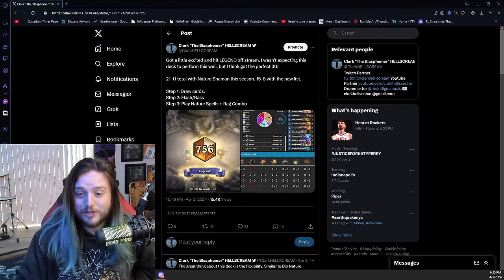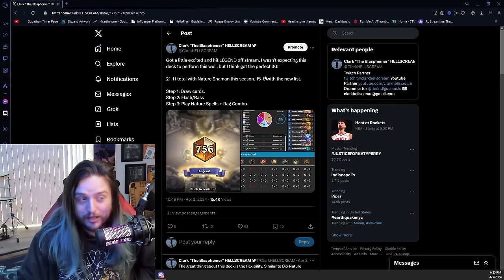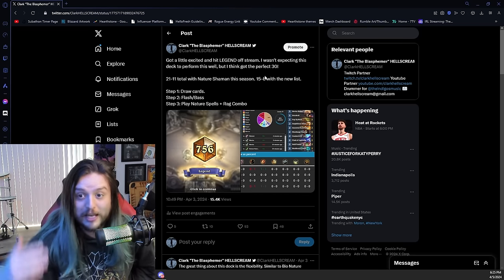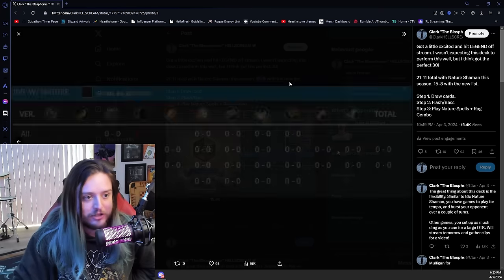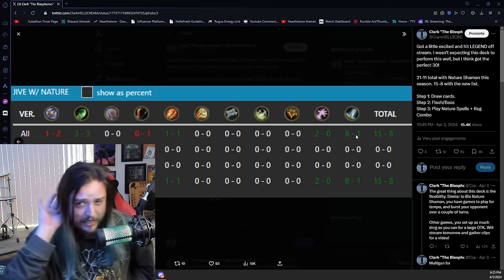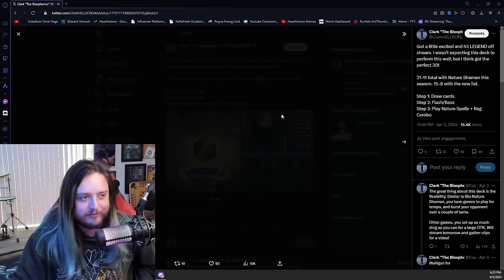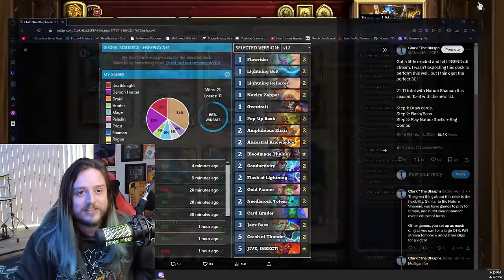When I was playing Nature Shaman earlier this week — unfortunately off stream, so I don't have a lot of those clips — I went 15 and 8 with this list going into legend, and 8 and 1 versus Warrior. So where are all the Warrior players that were gaining armor saying Nature Shaman's not gonna work? I'm gonna feast on your tears and hit legend with my new take on Nature Shaman with Jive Insect.